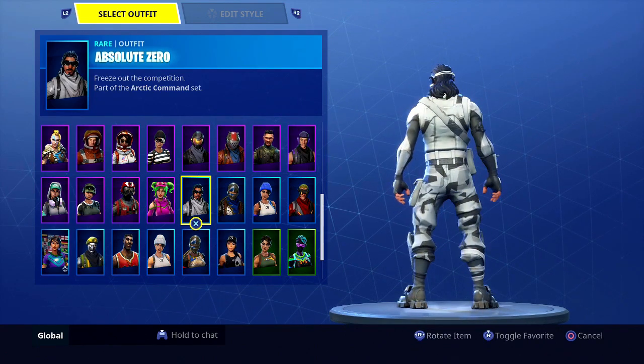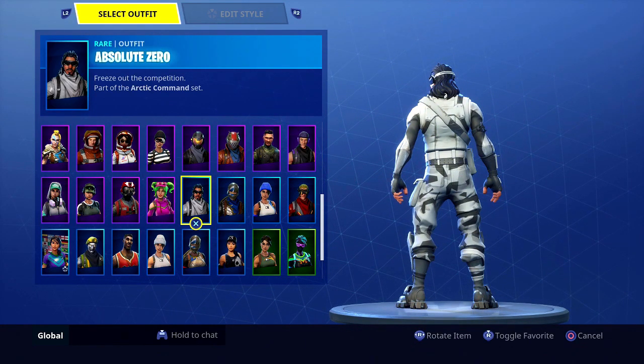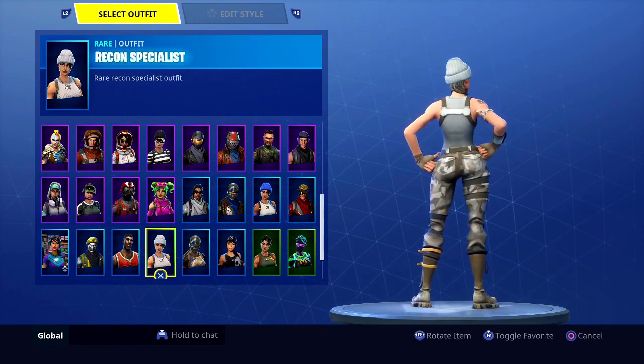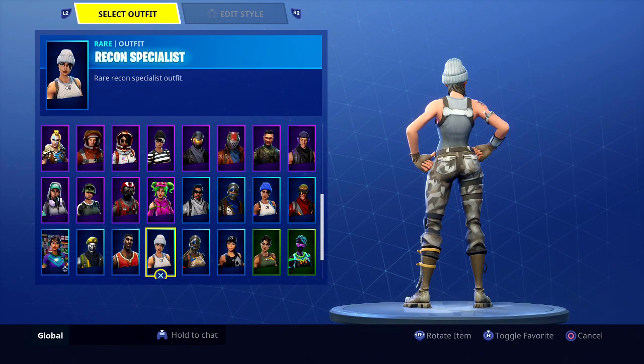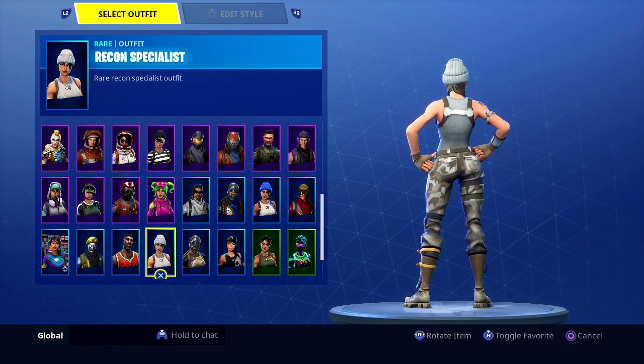Absolute Zero is a really good example — he's that general guy, just a rare skin. When you compare him to a female skin, there's a lot of difference in terms of size. Covering less of your screen is going to help you see around the map better — your whole surroundings, what's below you, what's above you — a little bit better.